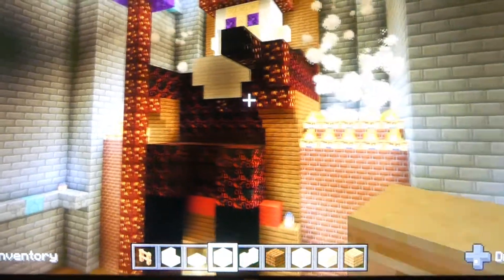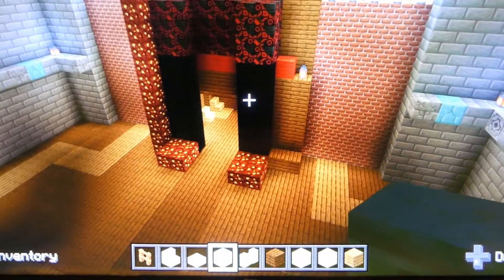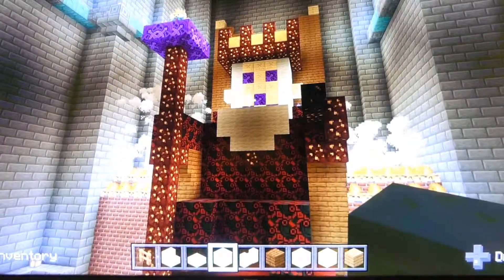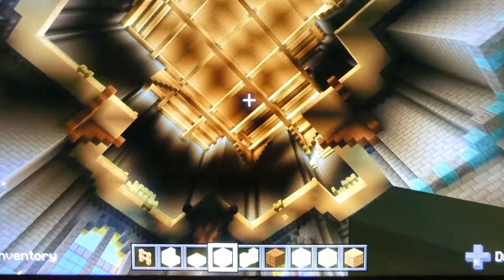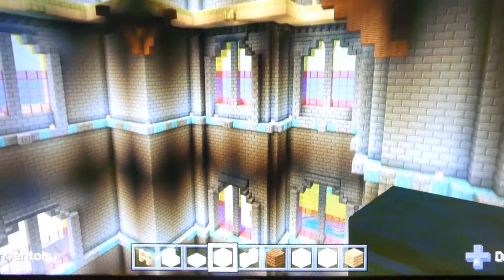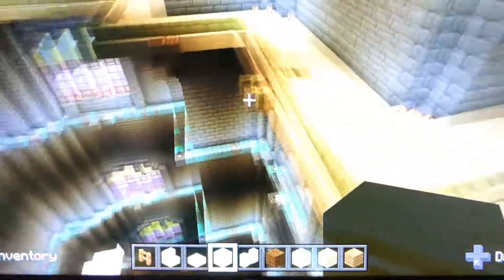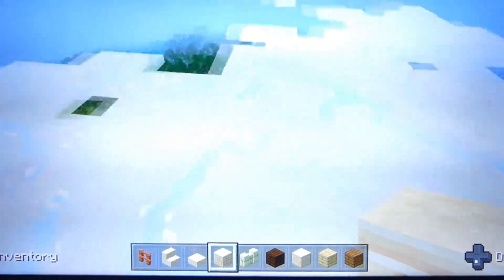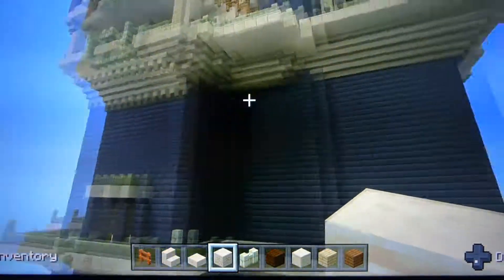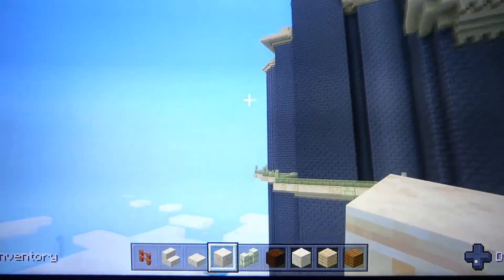We're going to build the king pointing his finger in a secret room underneath. Alright guys, we're going to do a video on this whole thing when I'm done. I still got lots to do in here, still pretty empty - put a big chandelier hanging down. Alright guys, hope you like the video, check out my next video, see you on the next one.